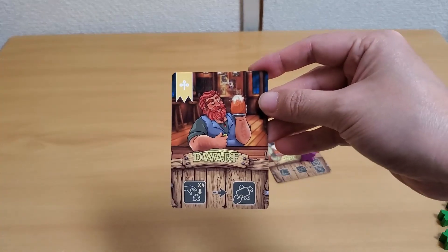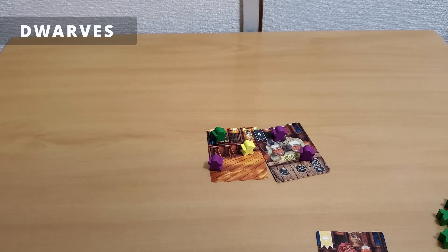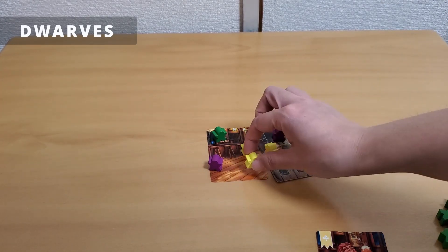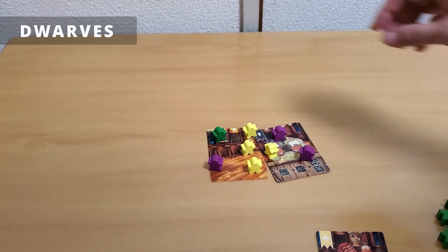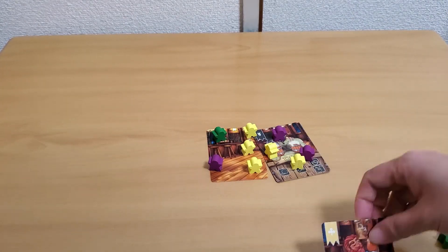Let's go over the seven fantasy races and see how they are played. Dwarves: to play the dwarf ability card, place four patrons in the tavern, then place the card on top of them to indicate a new floor.